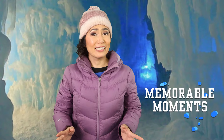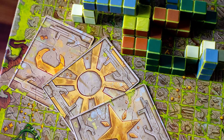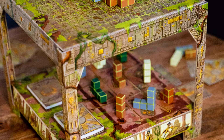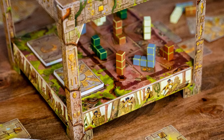Ice and Idols takes place in the same universe as Block and Key, which is an earlier game by the same publisher. The two games are completely different though — in Block and Key, you're placing 3D polyomino pieces to score objectives.